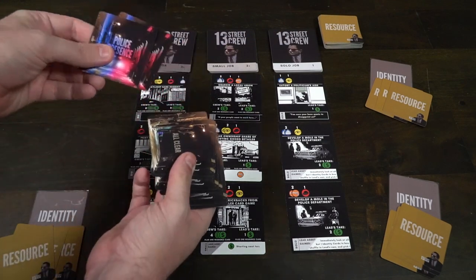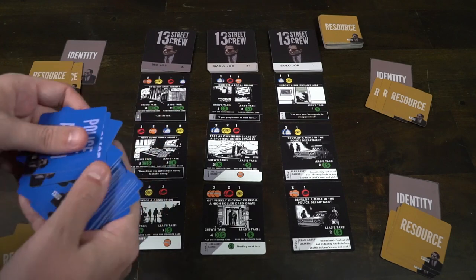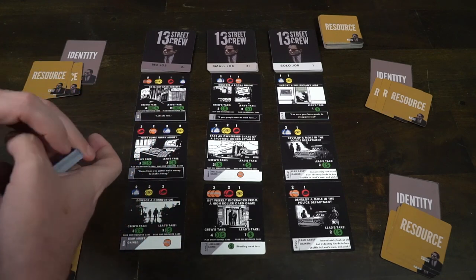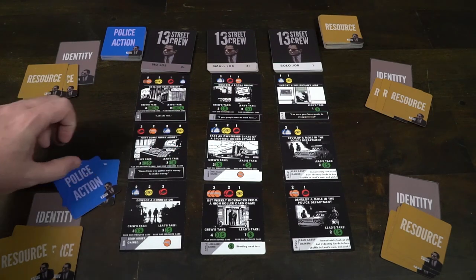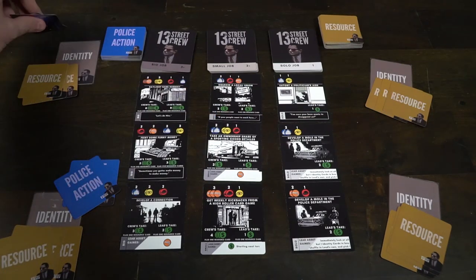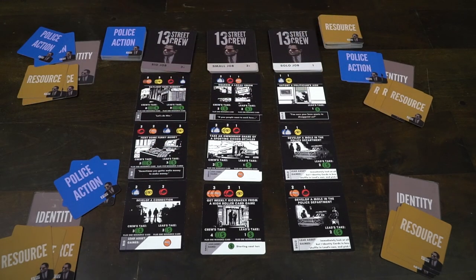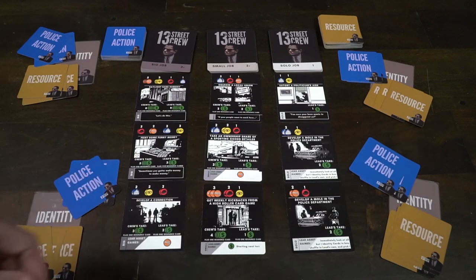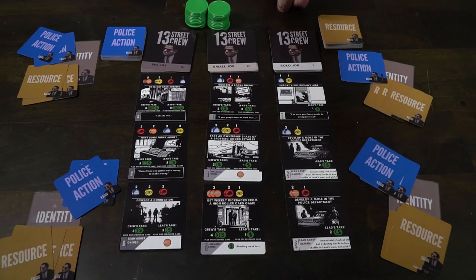Each player should receive two police action cards — one all-clear and one police presence. After each player has their three resource cards, their two police action cards, and their identity card, all you have to do is set aside the tokens and begin the game.